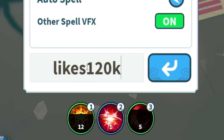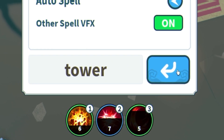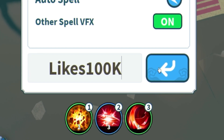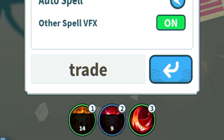The next code is: likes120k. Type that in and click the arrow. After that we have the code: tower. Then the code: likes100k. Following that: map8. And then we have the code: trade.